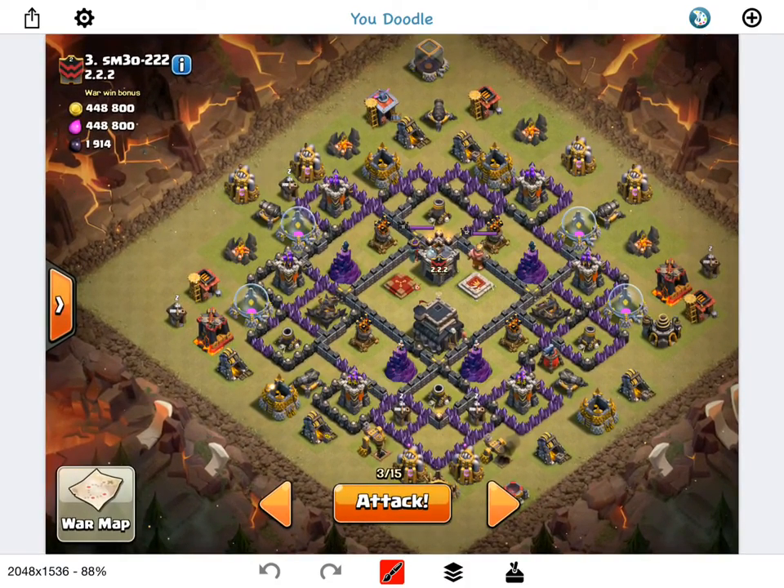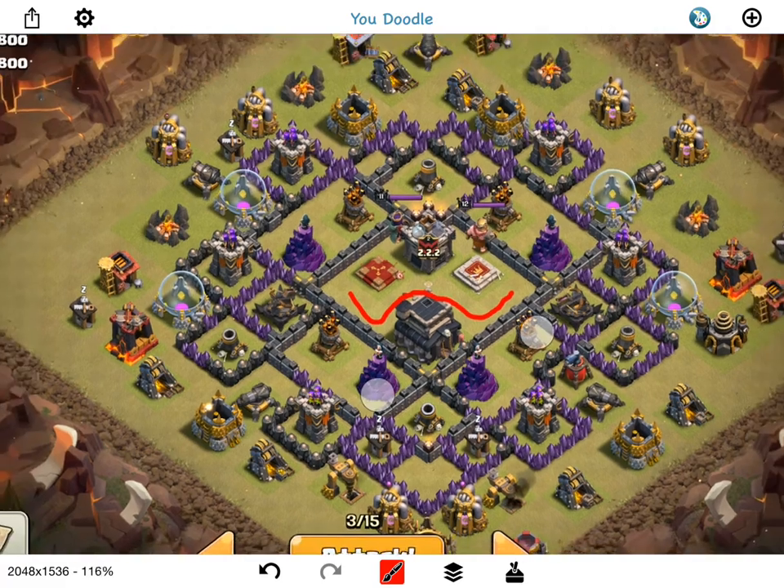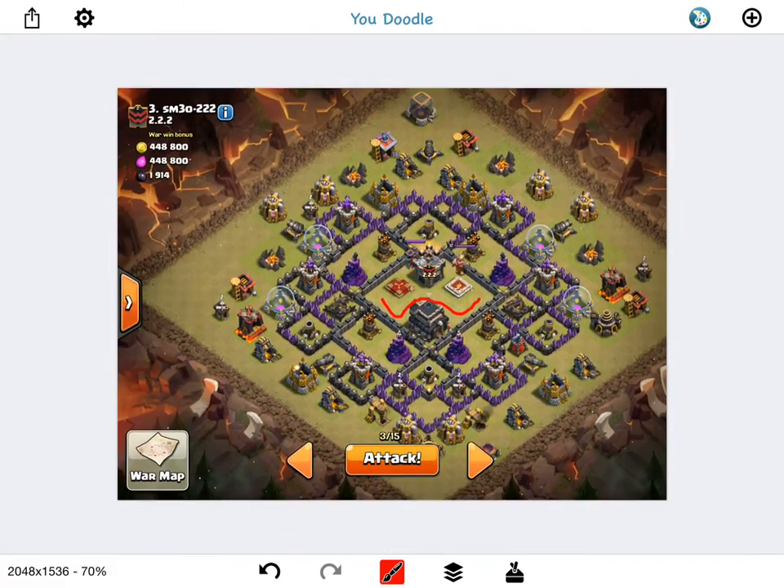Hey guys, bisectatron here from Clash of Clans Manual with my next live attack video. I'm attacking another Town Hall 9 in 3-Star Union, which is a bit lower level than we get matched up with, but still a pretty good base. Taking a quick look at it, I'm guessing there are going to be giant bombs and Teslas in the core — it can fit all four bombs and four Teslas in there, so it's definitely going to be a wild fight in the core.